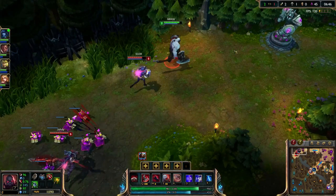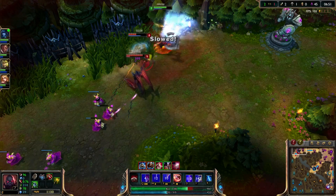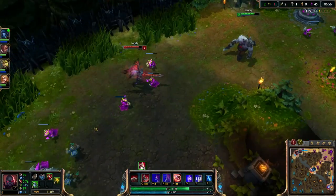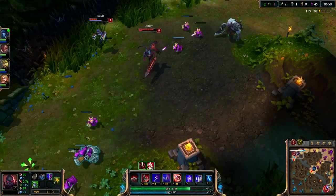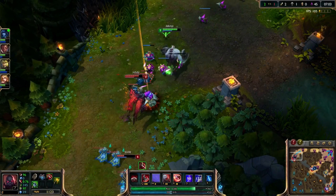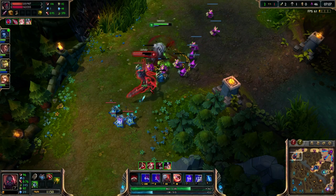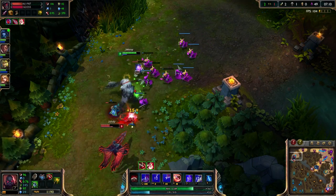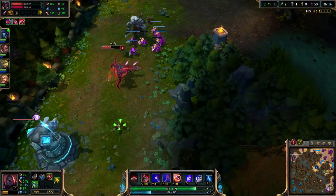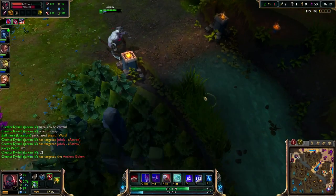I could kill her so easily — but this is dangerous, I want to kill her so much. She's actually going to use her Q away though, so that's a bonus. Putting down a little bit of damage here — not doing too bad at all. That should now push to turret. He is now level 6 so I have to be a little bit careful.